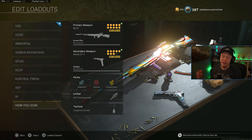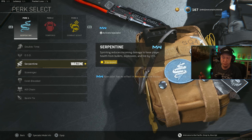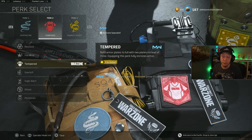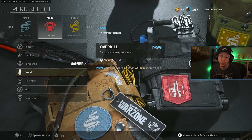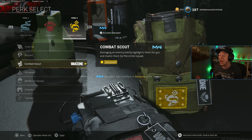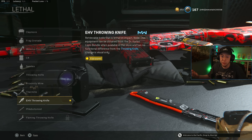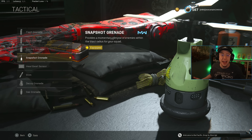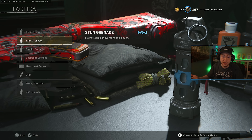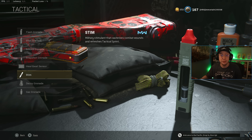For perks and equipment — I've been running Serpentine, Overkill, and Combat Scout. Serpentine was nerfed but it's still the best Perk 1 over Double Time, EOD, or Cold-Blooded. The tempered and restock setups are for the regain classes; on all others we use Overkill and switch to Tempered or Restock later. Amped is great for faster weapon swap. Combat Scout is so OP. For equipment: throwing knives for easy finishes, Snapshot grenades are very strong in the current meta, and Stuns also feel good.